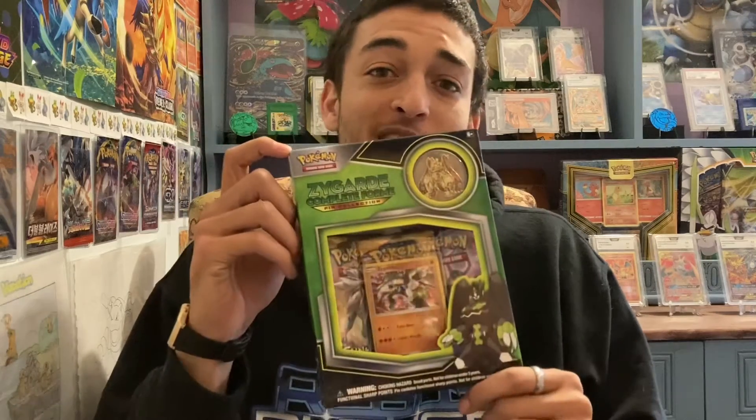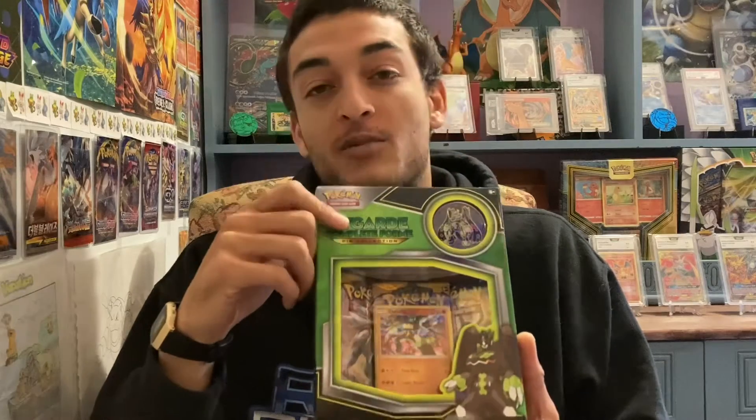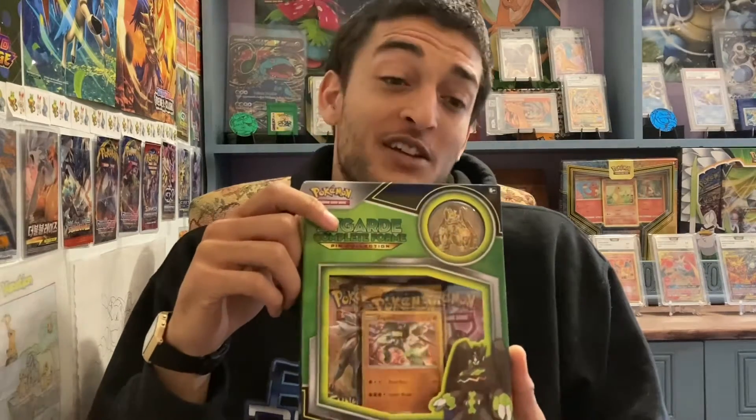Hey ladies, gentlemen, boys and girls, Benedict and Game, aka PokerZems, back in with another video. Today, just a quick one, coming at you with a Zygarde pin collection box. Just picked this one up — it's got a couple of nice packs in here. Got a couple of Sun and Moon and Breakthrough. Hopefully we can get something nice. There's a couple of nice Mewtwo's you can get through Breakthrough. Also, Giovanni's Scheme would be a nice card to pull. Let's get to the packs.